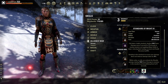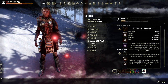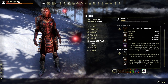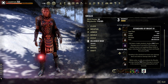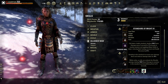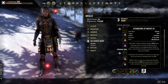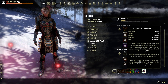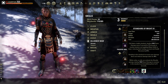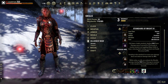Standard of Might applies Major Defile against the enemy, reducing their healing received. It lasts for 17 seconds, increases your damage, and reduces the damage you take by 15%. On top of that, somebody can activate it as a synergy dealing massive flame damage to enemies standing in the area, and it immobilizes them for 5 seconds. It's a really good synergy, especially if you wait for the last second and activate it to get good damage off on all enemies around you.